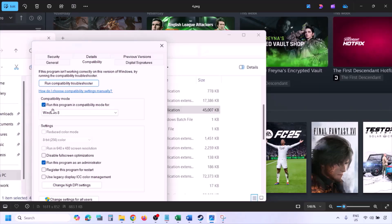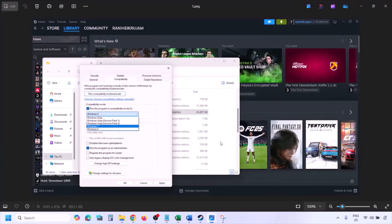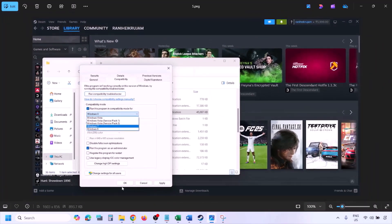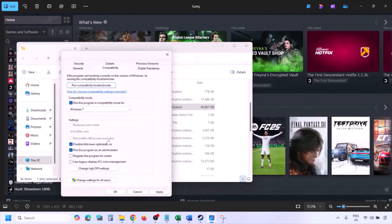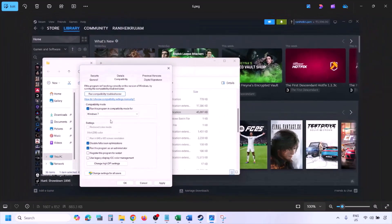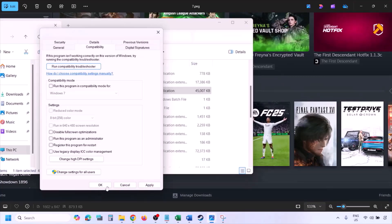Still not working? Check the compatibility mode box and select Windows 8 from the dropdown, hit Apply, click OK, and launch the game. Still not working, select Windows 7 instead, apply and check. Still not working, check the box that says 'Disable full screen optimization', hit Apply, click OK, and launch the game. If none of these work, uncheck all the boxes, hit Apply, and follow the next step.